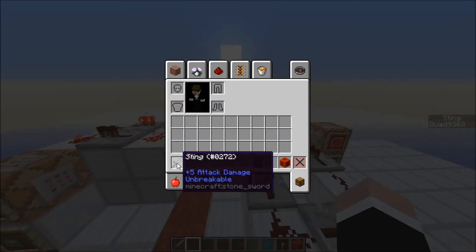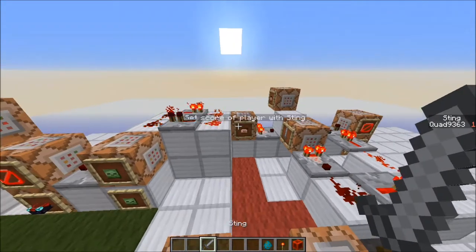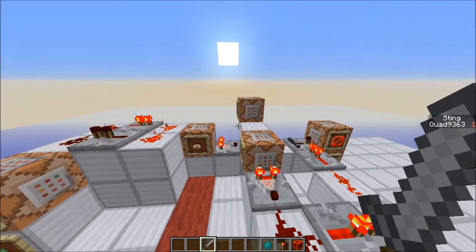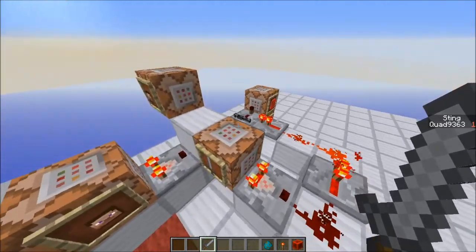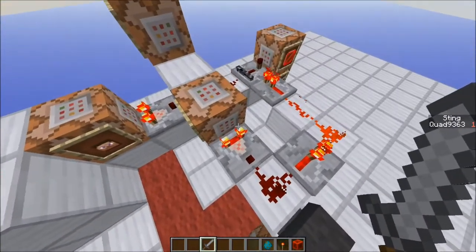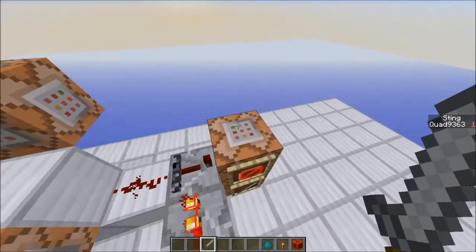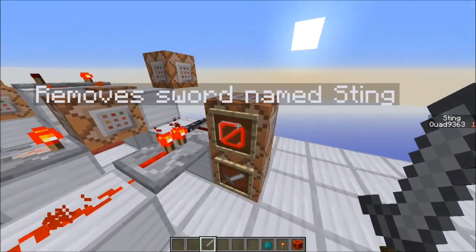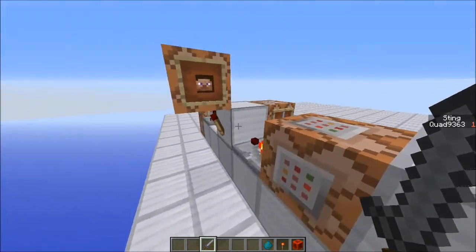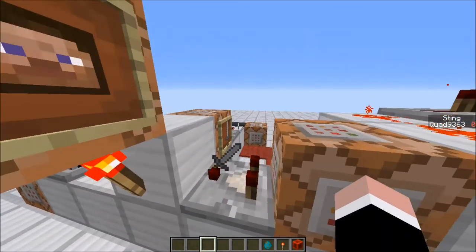There's no way to clear a sword and give it back with the same durability, so I'm just having it always have unbreaking. Once this is powered, it first tests to see if the sword the player has already has unbreaking on it. If true, it locks these commands so the clear and re-give don't happen — which would clear the sword named Sting and then give a new sword with unbreaking. However, if unpowered, it removes one score of Sting from every player.